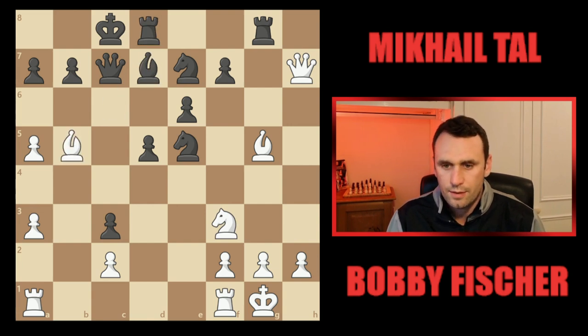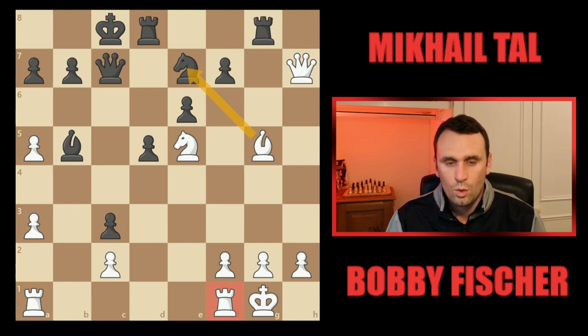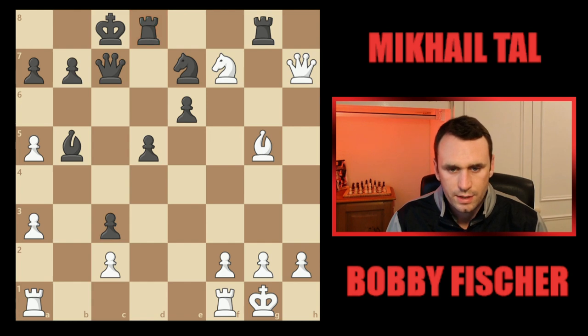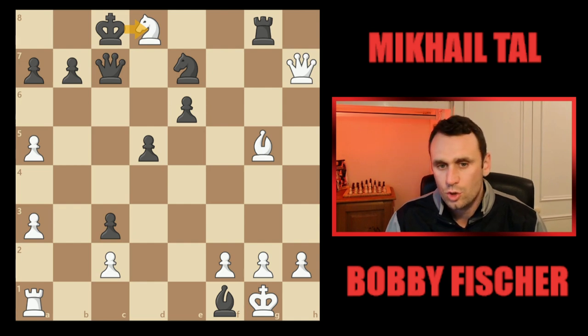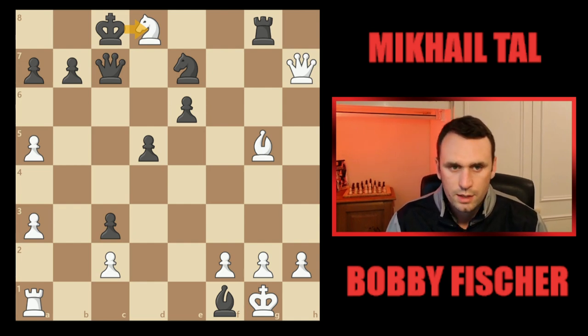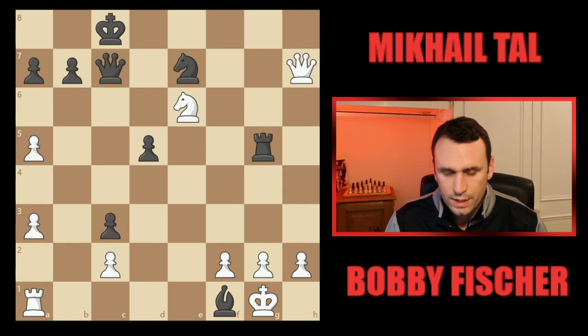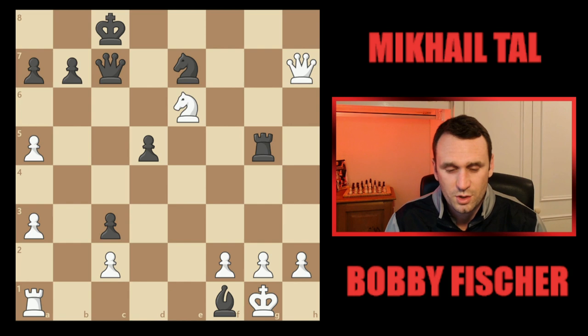Fischer didn't take on d7 — he instead took on e5, and now Tal didn't take back with the queen. Instead he took on b5. Once again there's stuff hanging everywhere: the rook's attacked on f1, but Fischer didn't move it — he instead took on f7, hitting the rook. But Tal ignored it, took on f1, Fischer took on d8. You don't want to be recapturing that knight with either queen or king — you're walking into horrible pins with the bishop. So instead Tal took on g5, picking up that dangerous bishop. It does walk into this fork with knight takes on e6 — this game just goes completely nuts.